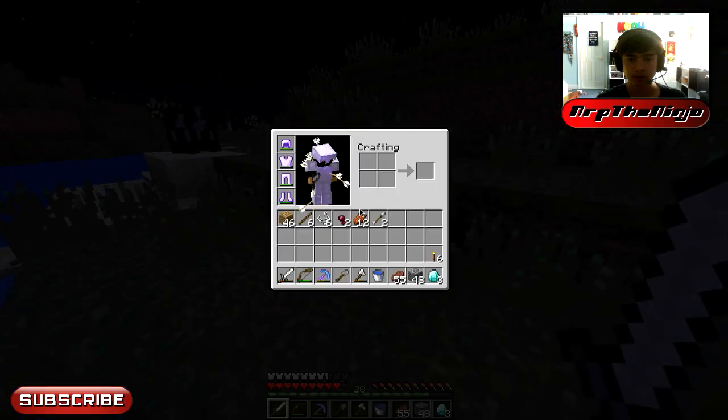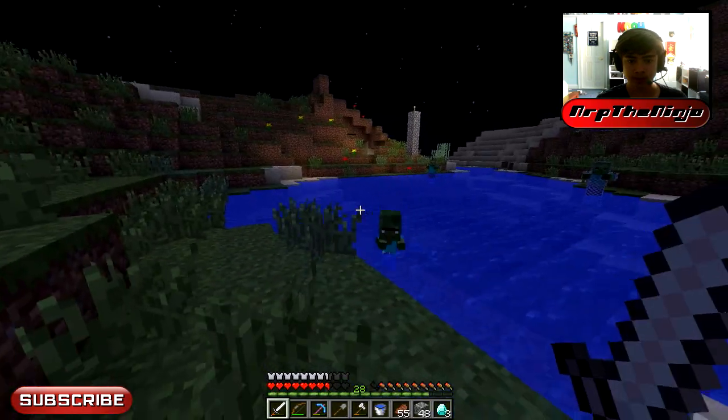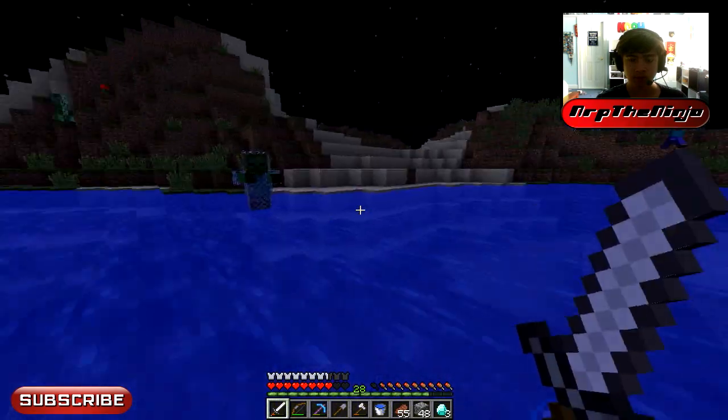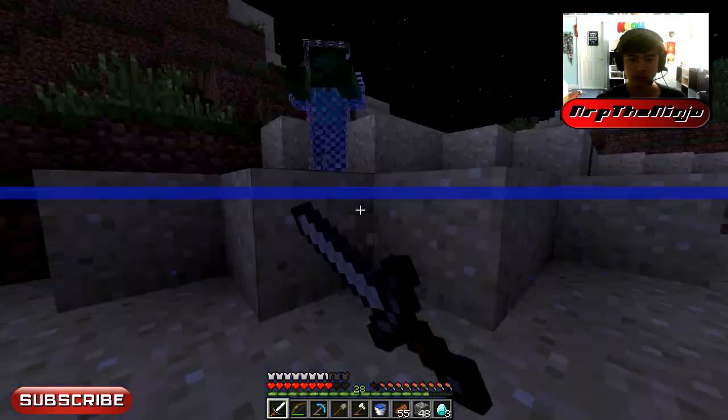How am I doing here? Got a lot of arrows in me. Baby zombie villager — haven't seen one of you guys. No XP though. Ooh, it's a chain-mail guy — let's get his armor. You better drop your armor, dude.